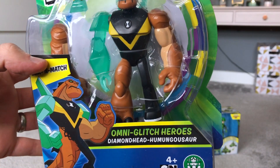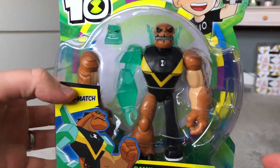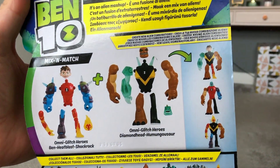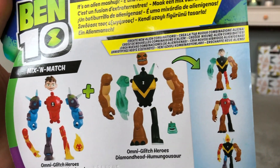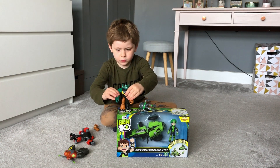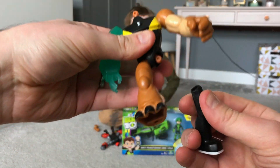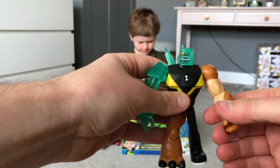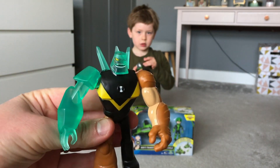So this is Diamond Head Humongousaur, and he's an Omni-glitch hero from Ben 10. What's really interesting about him is that he's two of Ben 10's aliens mixed together. The Omni-glitch heroes - you can take off their arms and legs and put them together however you like. So he's got Diamond Head's head and Diamond Head's arm, but Humongousaur's other arm. If you had other Omni-glitch heroes, you'd be able to switch them all around and make however many different characters you wanted. Which is brilliant.